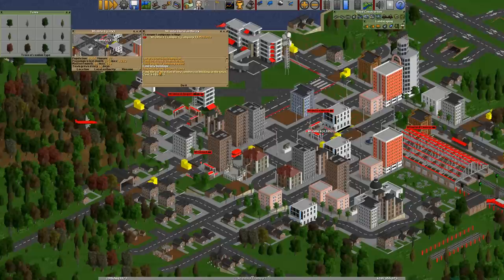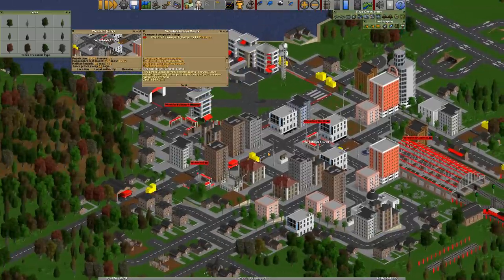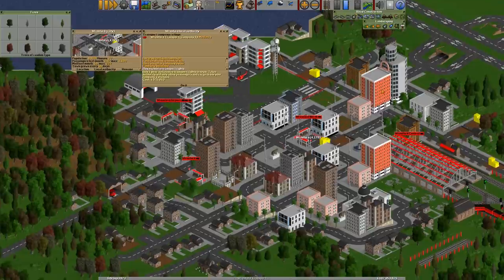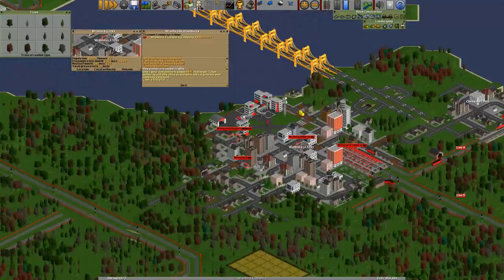There's also funding new buildings — we'll come back to that in a moment — and buying exclusive transport rights. If you buy exclusive transport rights, nobody else in your town will continue to receive passengers, goods, or mail into their stations. Just your company. There are no other players in this tutorial so it's not really worth doing here.